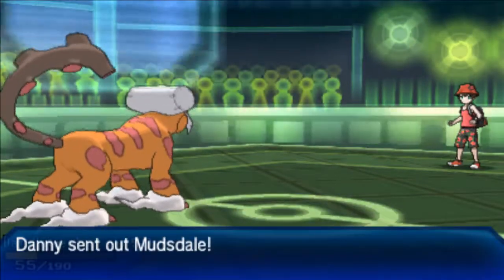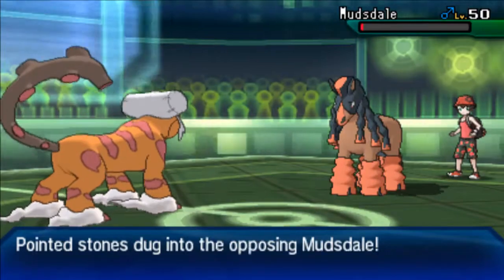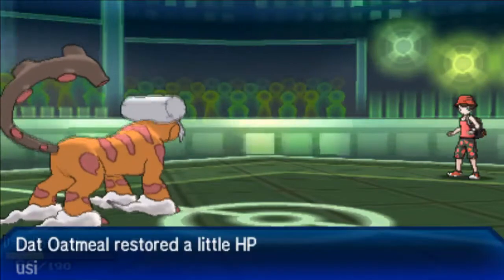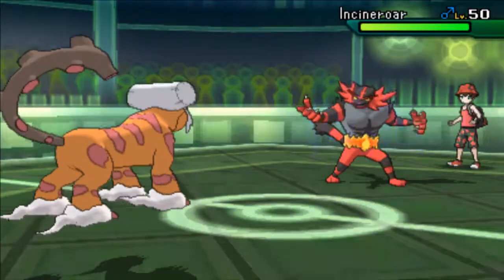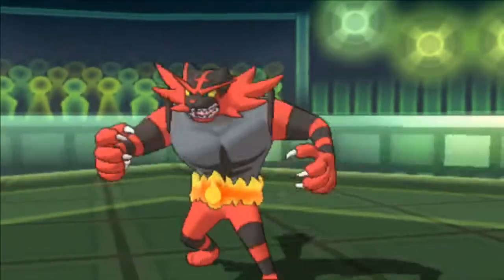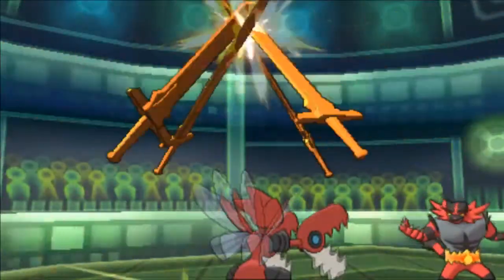He ends up going into his Mudsdale, and at this point it's at low enough health that I'll be able to knock it out. I go for Earthquake and knock it out. His last Pokemon is Incineroar. He does have Intimidate — or actually it turns out he does not have Intimidate, which is pretty good. I'm gonna go to my Scizor — I don't really want to end the match with Landorus, so I'm going to sacrifice my Scizor so I can bring in my Spinda for free.